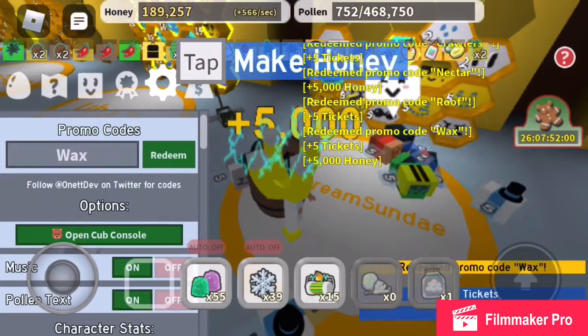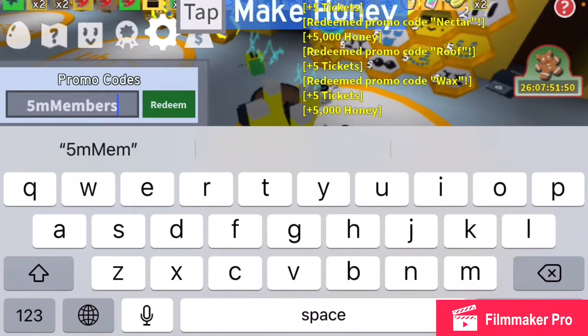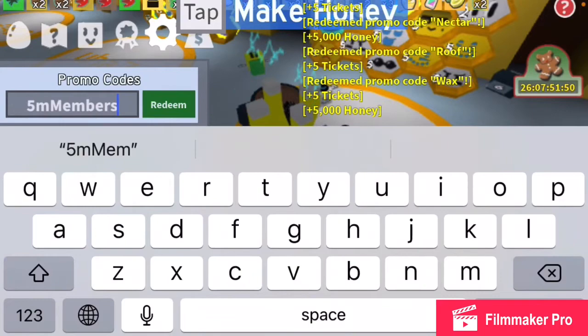So all of these worked except for '5milmembers.' I'm going to try again with a lowercase M. Okay, so the '5milmembers' code does not work.